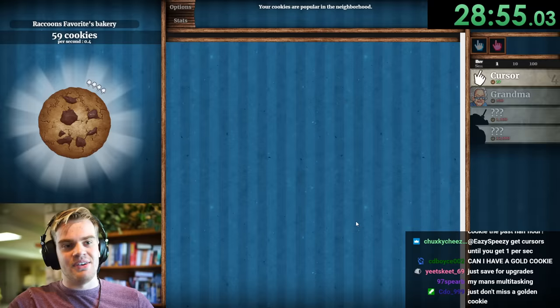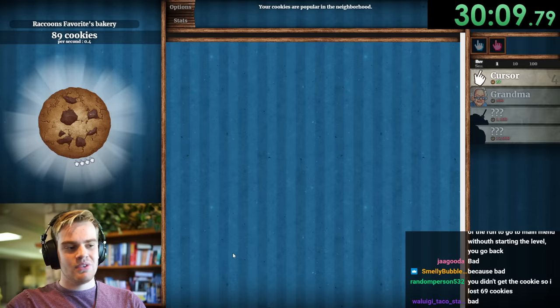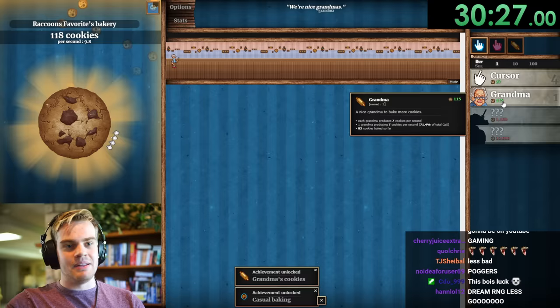Now we want a frenzy — we don't want the lucky golden cookie, we want the frenzy cookie. Frenzy — let's go! Give me grandma, give me that old woman. Grandma, cook those cookies! I see you over there — looking nice. Let me get another grandma. We're going to have a grandma army right now.